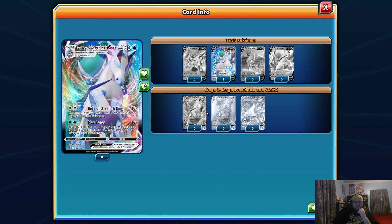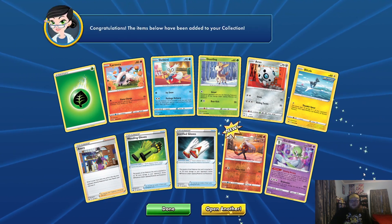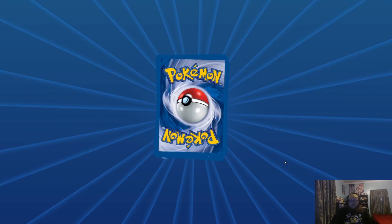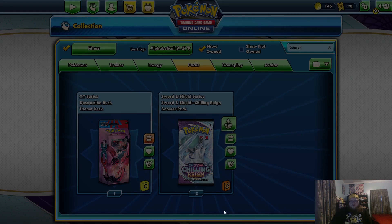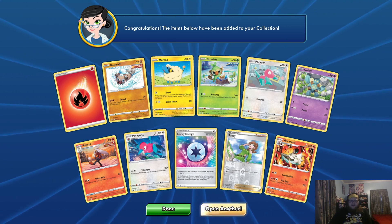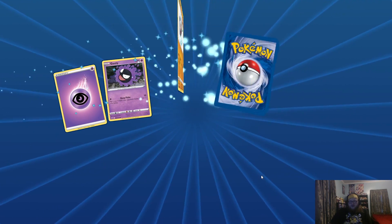Reverse Rockruff and a Kobayashi Holographic. Reverse Hatterene and another Gallade. 21 packs after this pack. Reverse Zerud and a full art Ice Rider Calyrex V — we'll take that! I'd like to get a playset of these. It was Ice Rider confirmed. Gardevoir. Still no Calyrex VMAXs though — we definitely want those more than anything because they're worth the most and they're harder to get.